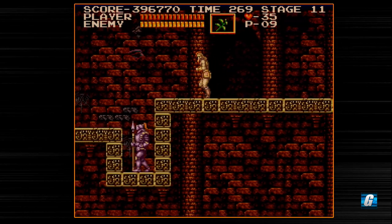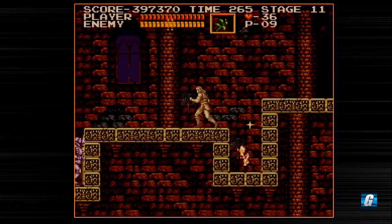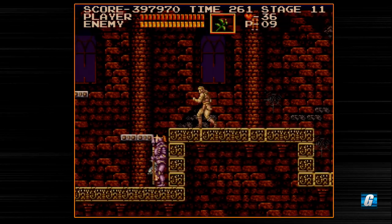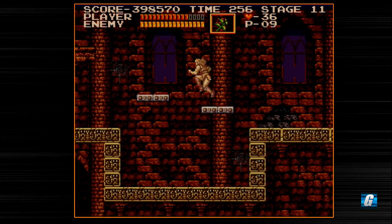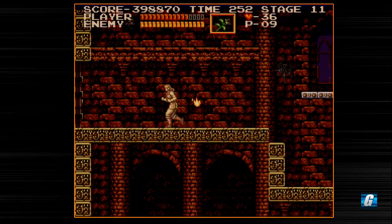There's going to be bats all over this place. For these guys, you can just come down here and just whip downward — that's kind of what I was talking about, this is where your down whip can be fairly useful. We took a hit — we almost lost our herb as well, and I almost got knocked into that stopwatch.